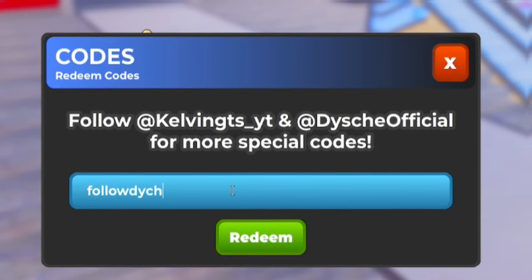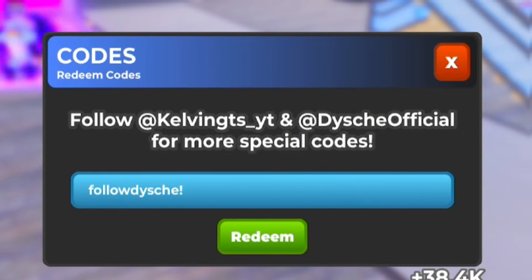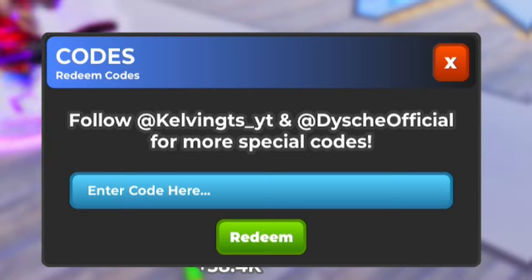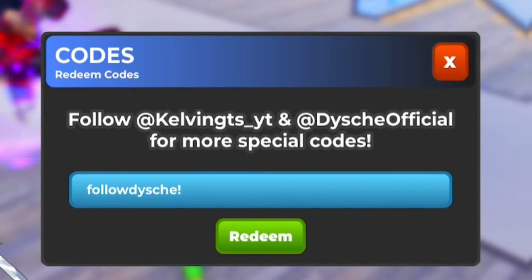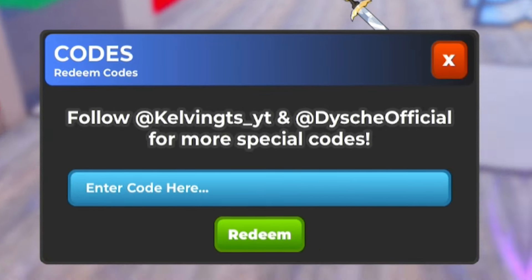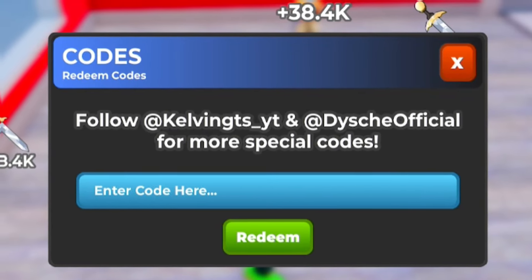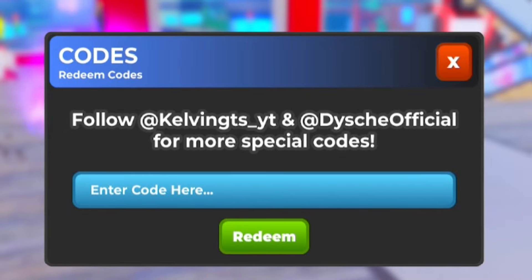The first code is Follow Daishi — F-O-L-L-O-W-D-Y-S-C-H-E. That one is coming up as code invalid, which is probably because it was released about 10 minutes after the update and may only work on new servers. If you're watching this later it should work for you — just try joining a new server or VIP server.